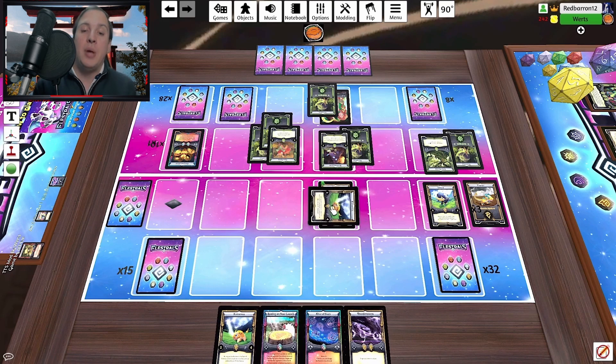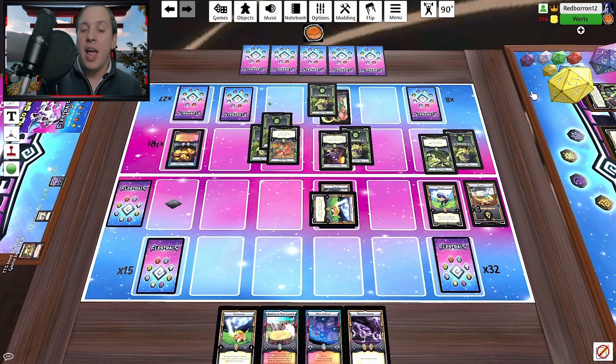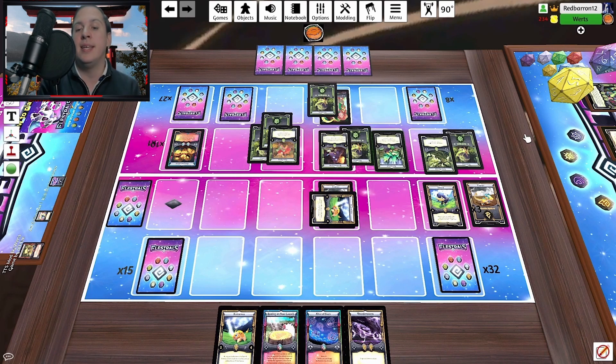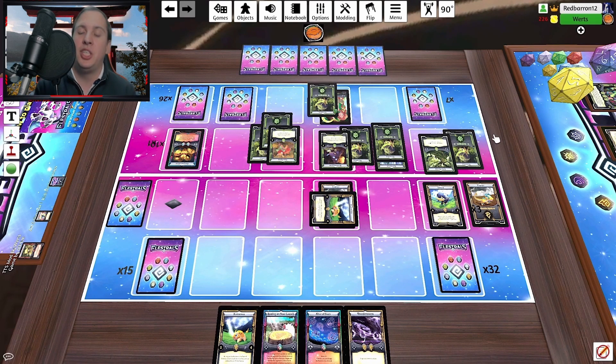So I continued to draw into absolutely nothing. I drew into a Thunderstorm and I was like, okay — I see the light at the end of the tunnel. If I can get some high-attack Alestrals, I can start pinging things on the field, destroying the Folloy, destroying the Demeter, and attacking Equilinks. But all I can do for right now is play the Raceros. He ends up going to Sprouter, and this pretty much secures my doom.